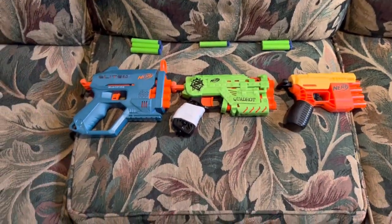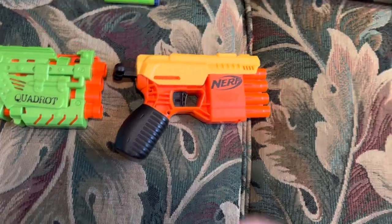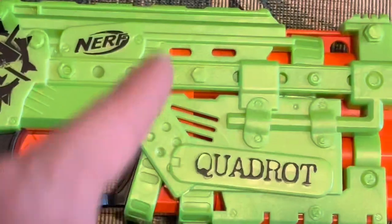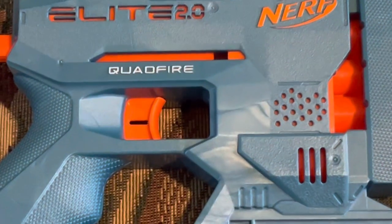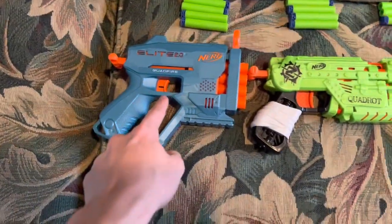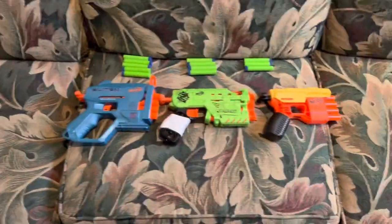Round two: details and design. This is subjective, but I'll try to be as objective as possible. The Fang has little to no detail, which is understandable for a budget blaster, but it's getting last place. The Quadrat has lots of details and a really good design — I think it looks great. The Quadfire has some detail but could definitely be improved upon. Ranking: Quadrat in first, Quadfire in second, Fang in last place.